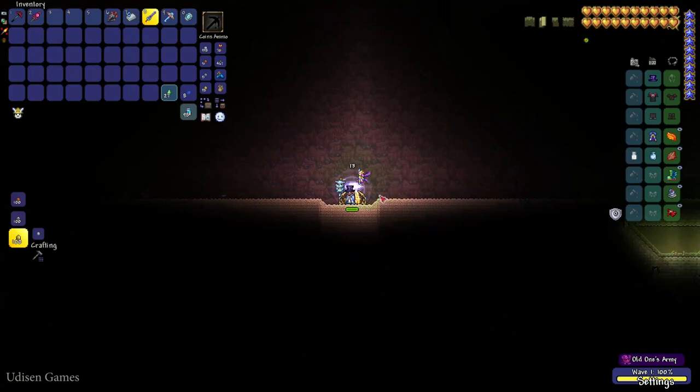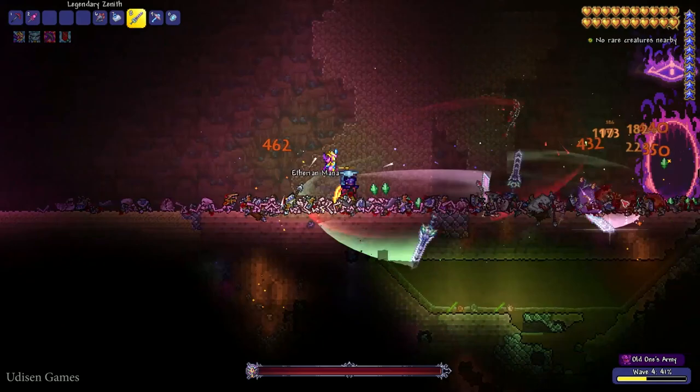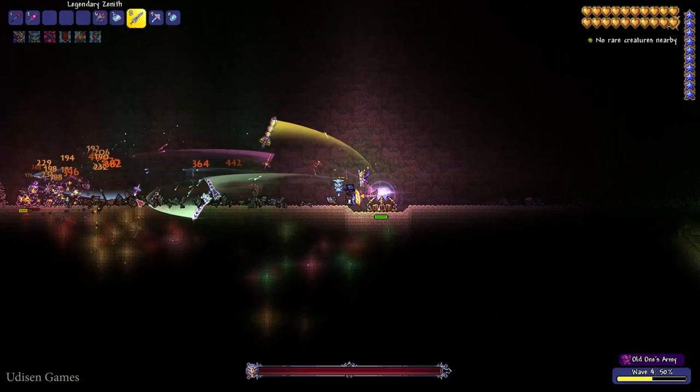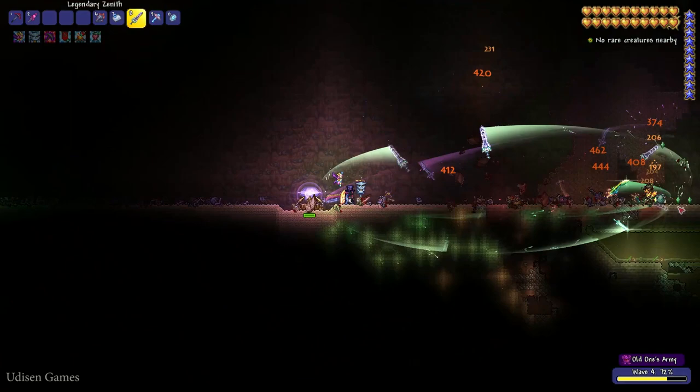After waiting several seconds, the first boss appears: the Dark Mage. This flying creature is a mini-boss which can only appear in this event. It has its own boss bar, as you can see, and it summons skeletons — making it a very dangerous and evil creature.